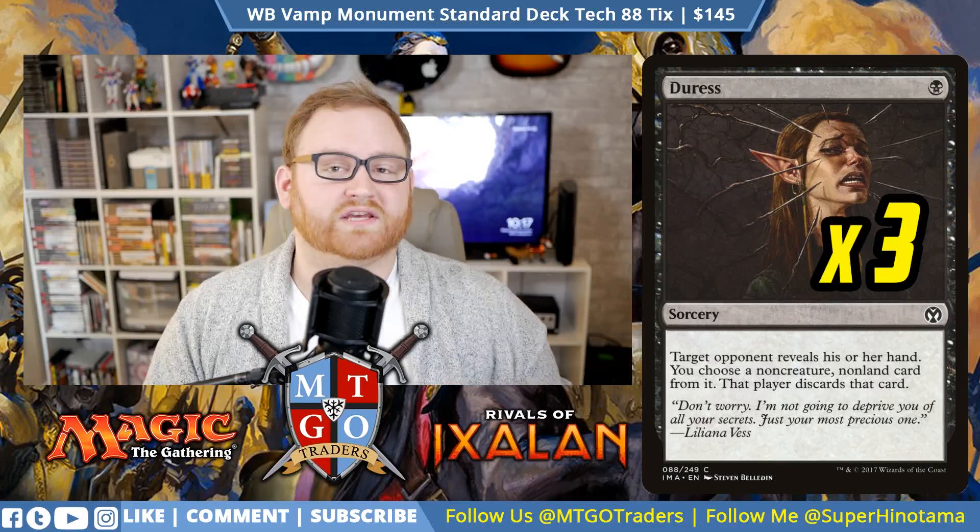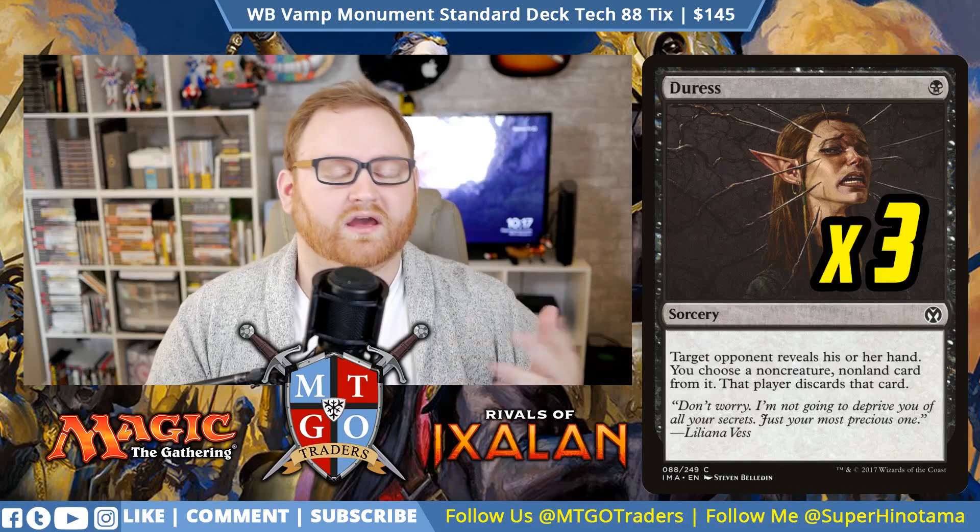For game 2 against large board states like Merfolk or Dinosaurs, let's go over the sideboard. First, 2 Scavenger Grounds to deal with Eternalize, Embalm, and the God-Pharaoh's Gift strategy. Next, 3 Duress against heavy removal or control strategies — turn 1 Duress is really painful for opponents, letting us snag Search for Azcanta, Approach of the Second Sun, and similar threats.